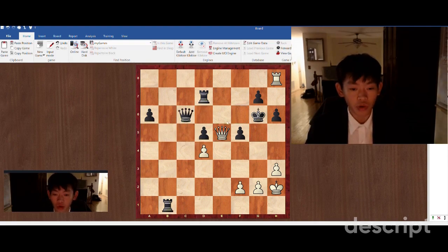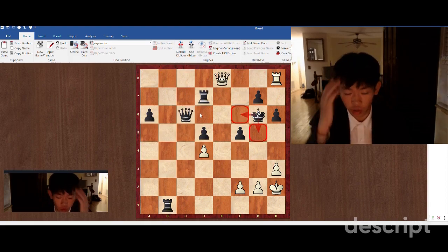Now what is the point of this? Our queen is unpinned, so we can play queen e8 check. The king has two places to move to, because otherwise rook f7, queen takes c6 check, and we are just up a queen for a rook.